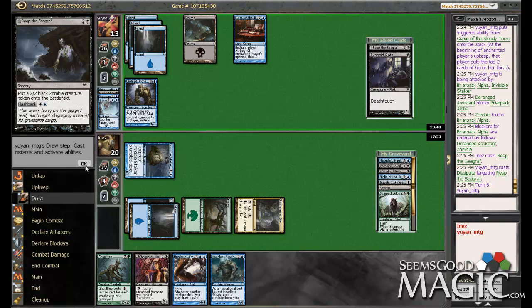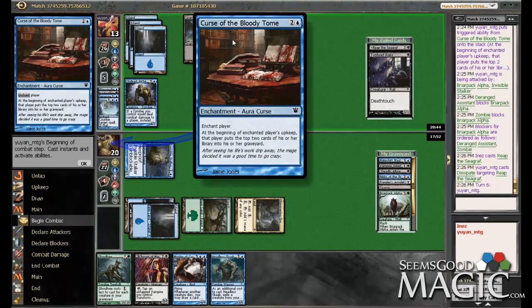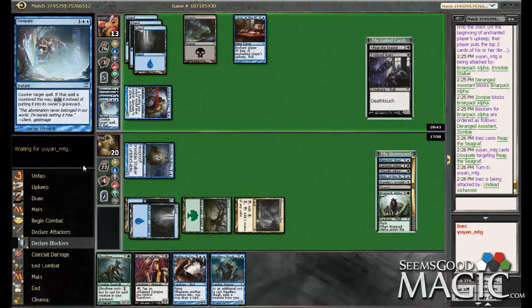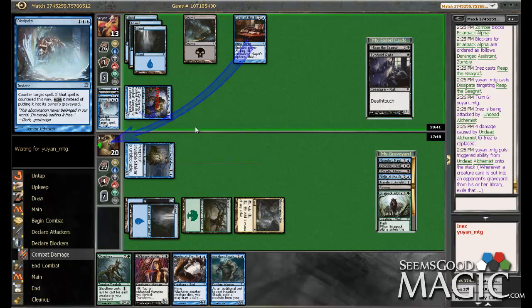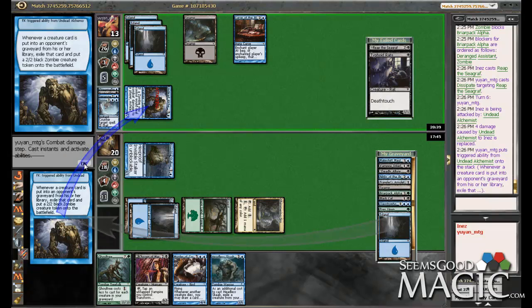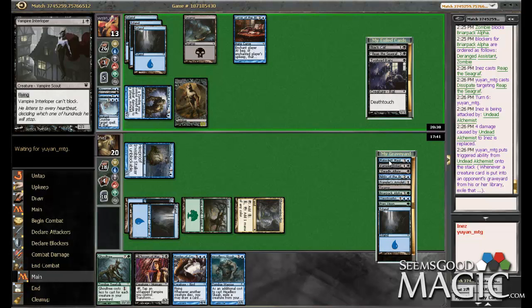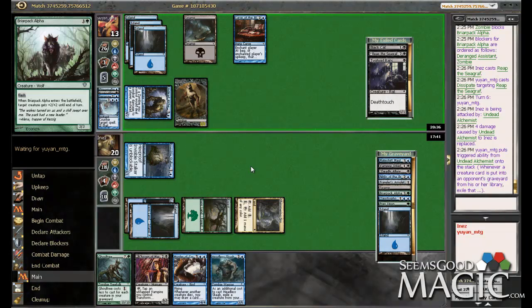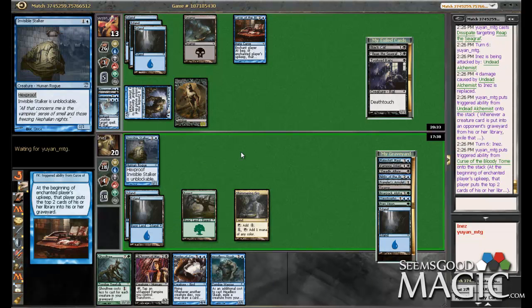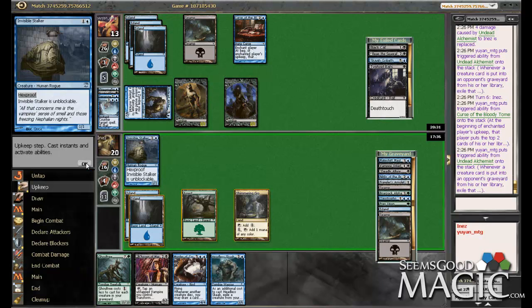That was my best play. I don't think sitting back against a Mill deck that has a Curse on you is going to win you the game. He only got one zombie, which is actually really good considering how many he could have hit there. We have four guys in the yard now, so at least we can play the Ghoul Tree. If he has Bone to Ash, Death's Caress — there's just a ton of stuff that's literally going to wreck us, but no choice.